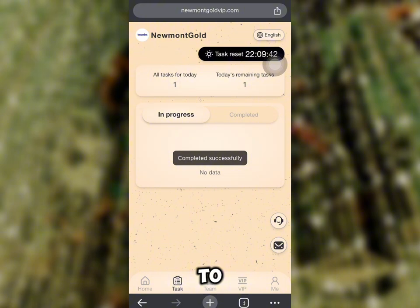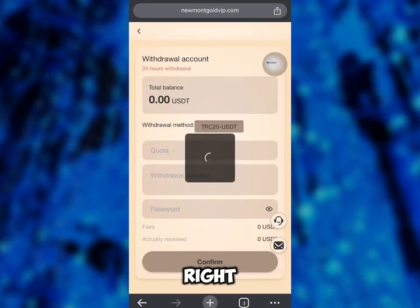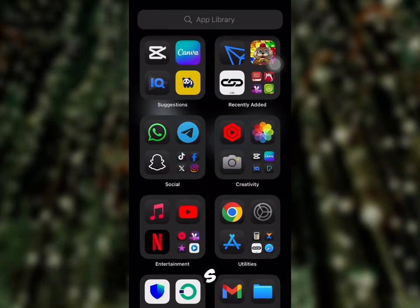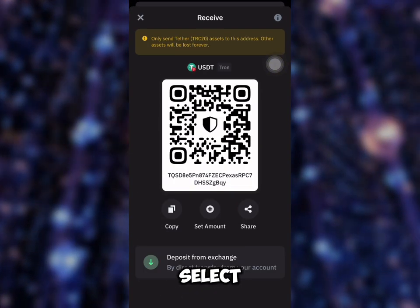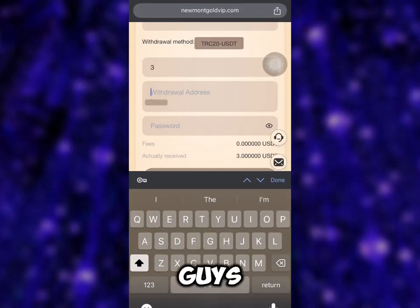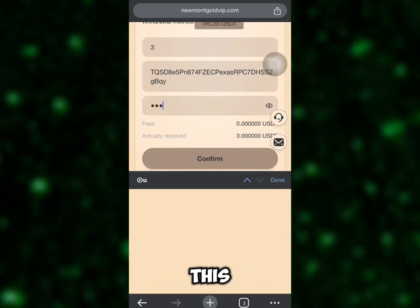If you want to make a withdrawal, watch this video to the end. I just completed this task and now I'm going to make a withdrawal of these funds. I'm going to enter 3 USDT right here, then get my USDT address from my Trust Wallet account and paste it right here.